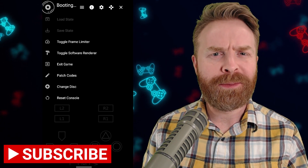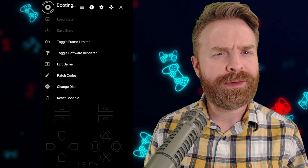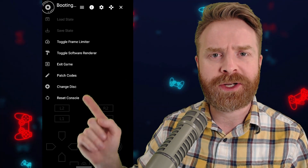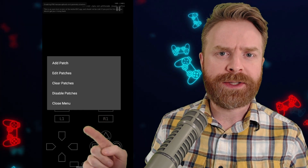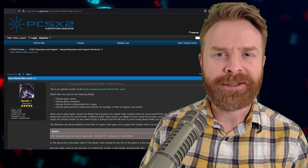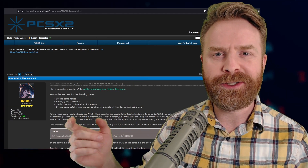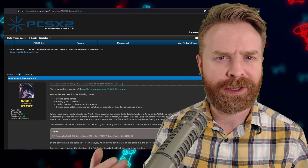Alright, to kick things off, there are a number of different ways to add cheat codes into games for EterSX2. One of the more popular ways is to bring up the in-game menu and select patch codes. From here you can manually add, edit, clear, or disable patches — and patches are your cheats. If you want to learn more about this method, I'll leave a link to a very helpful forum post for PCSX2. The method between PCSX2 and EterSX2 is almost identical.